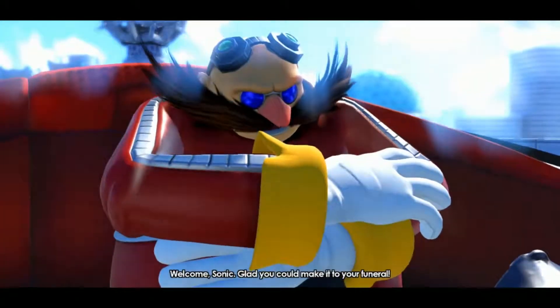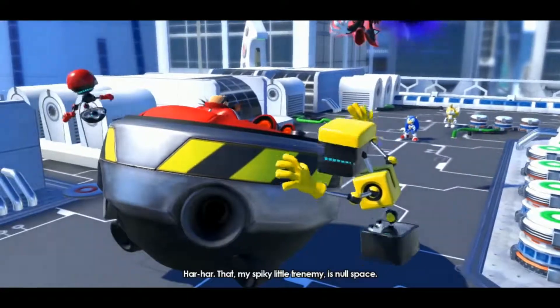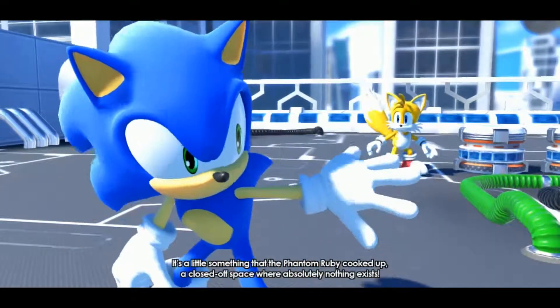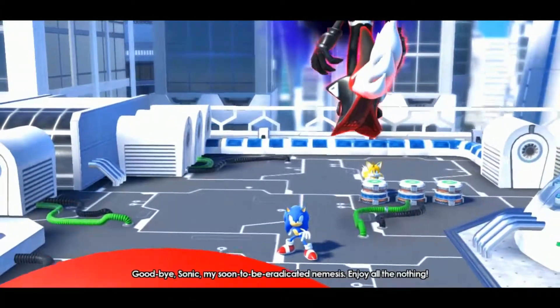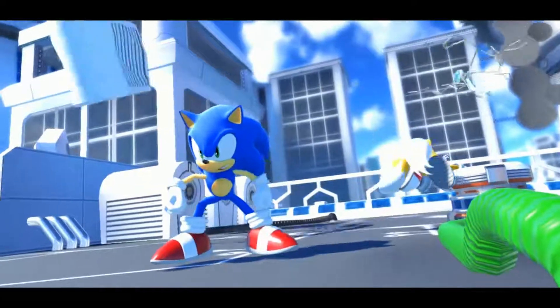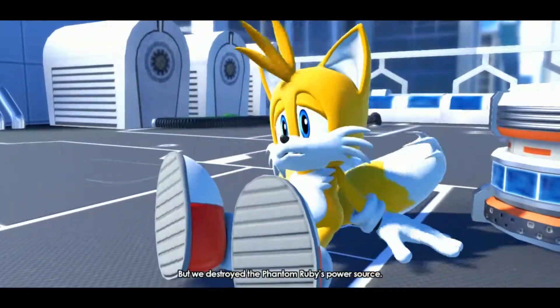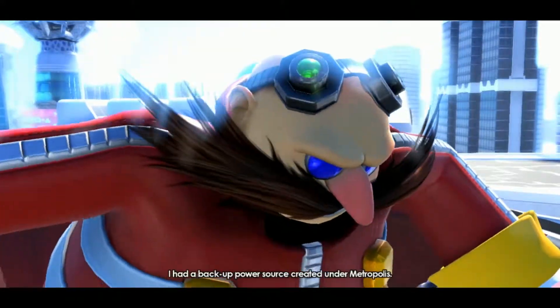Welcome Sonic — glad you could make it to your funeral. Infinite sends both Sonic and the Avatar into Null Space — a closed-off space where absolutely nothing exists, created by the Phantom Ruby. Eggman reveals he had a backup power source created under Metropolis, which is why the Phantom Ruby still works even after they destroyed the main power source.